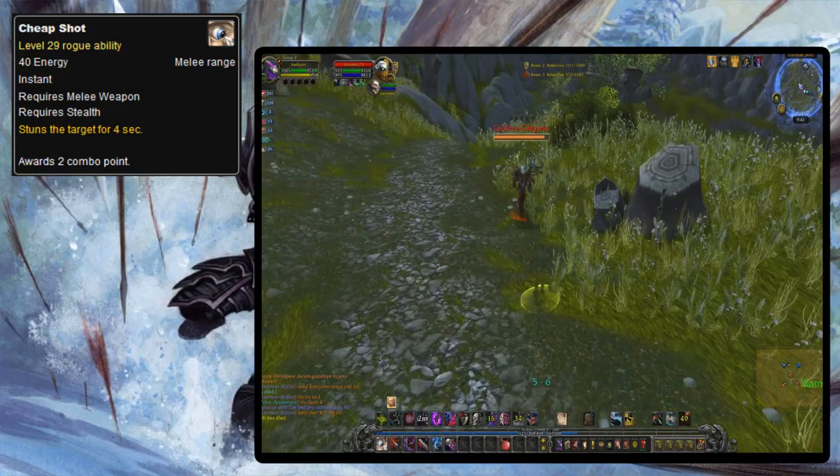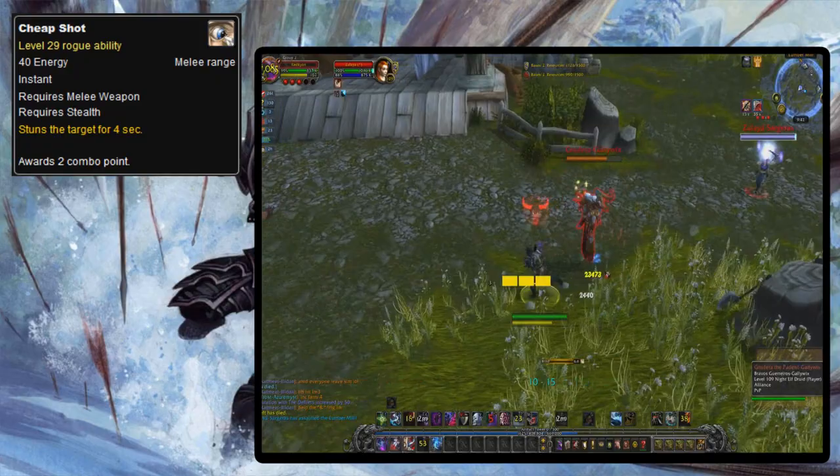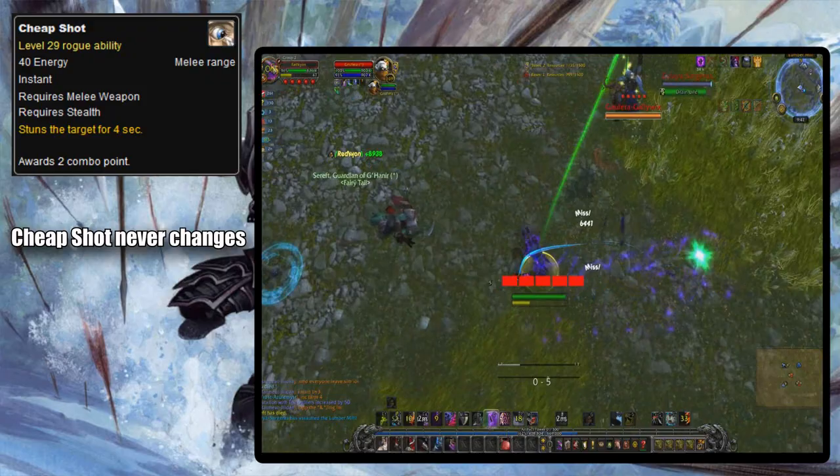With the changes in Legion, all three rogue specs only having two openers, all three specs can still use Cheap Shot in basically its original form — proving that after all these sweeping changes to classes and abilities, Cheap Shot managed to remain pretty much exactly the same as it always has: a baseline ability for all rogues.